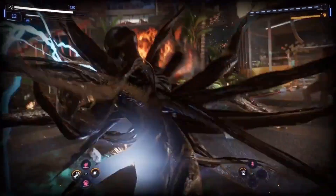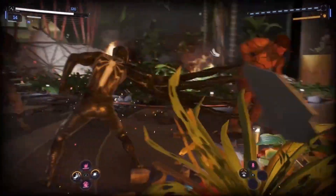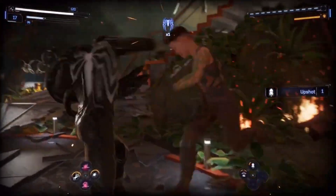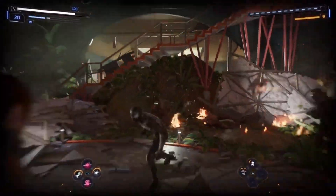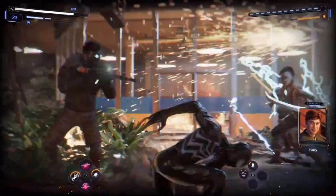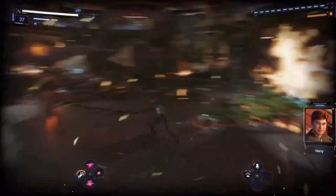We also got a look at the symbiote surge. Basically, Peter goes into rage mode — similar to God of War — and wrecks everything in the vicinity. There's a cooldown on it, just like rage mode in God of War, so after you've attacked everybody for a little bit, the timer will wear out and you'll have to rely on your core abilities.